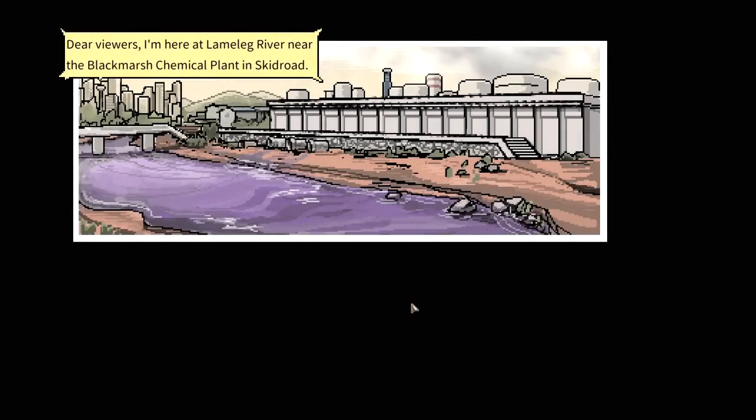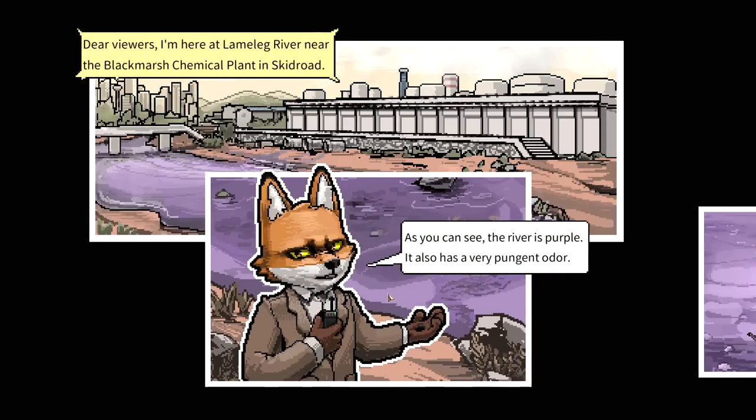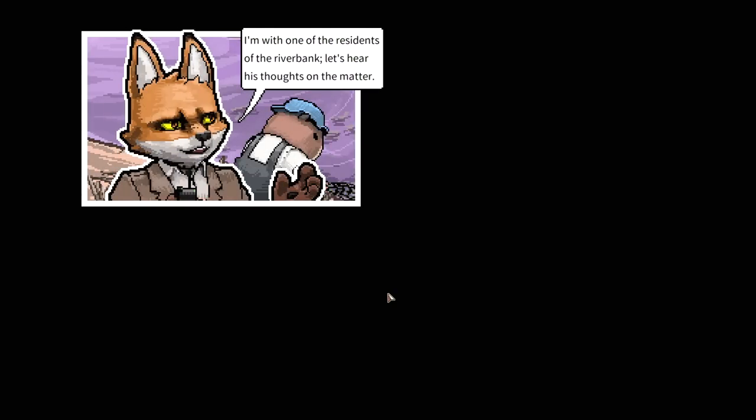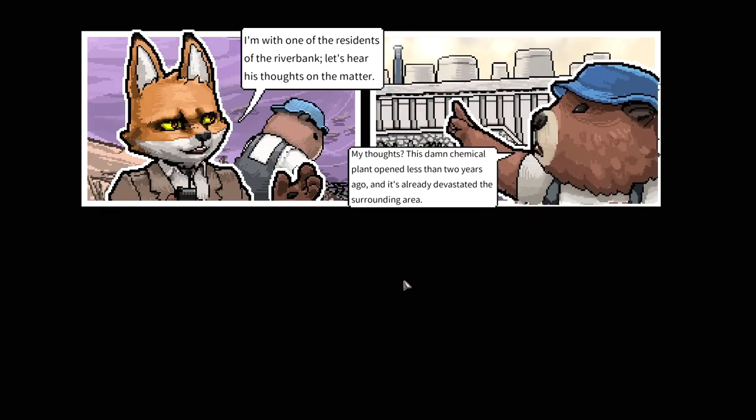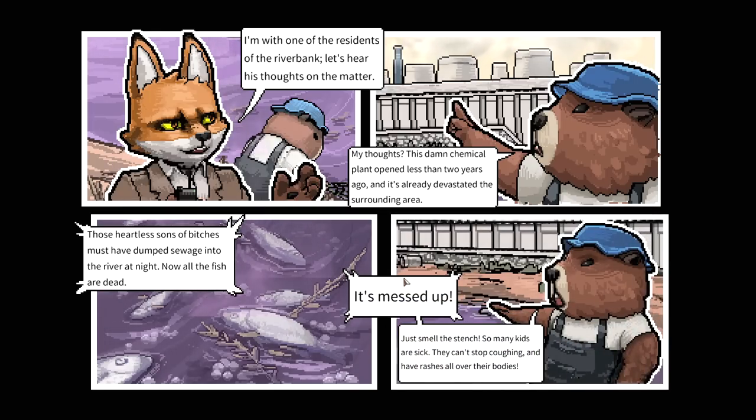The opening cutscene plays - Thomas is reporting live from Lameleg River near the Black Marsh chemical plant in Skid Road. The river is purple and has a pungent odor. A beaver resident explains the chemical plant opened two years ago, devastated the surrounding area, dumped sewage into the river at night, killed all the fish, and now kids are sick. It's kind of like living in Martinez with the refineries where everybody's got emphysema.